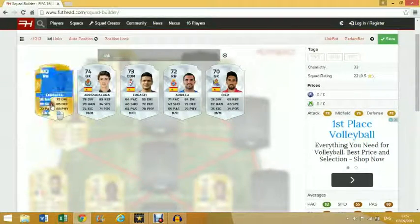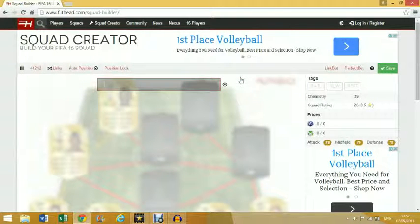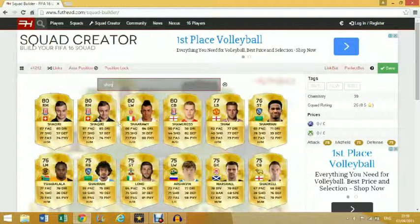His stats are pretty good, 73 pace. Right back, Zabalena — 85 defending. As a right we have Shaqiri, the transfer boy for Stoke City, 87 defending. He's pretty good, he's really good.